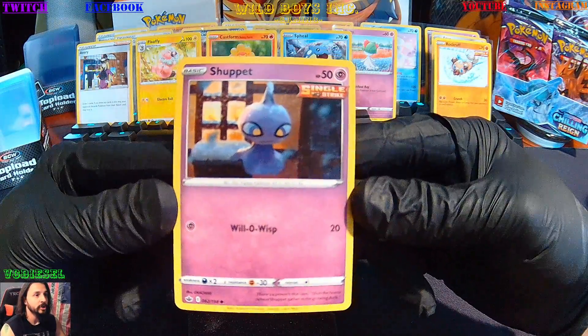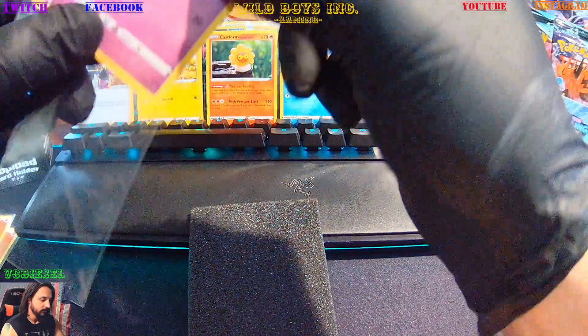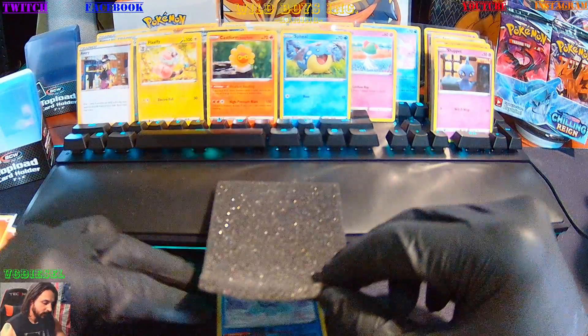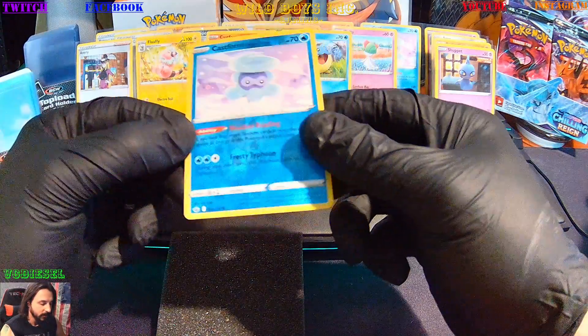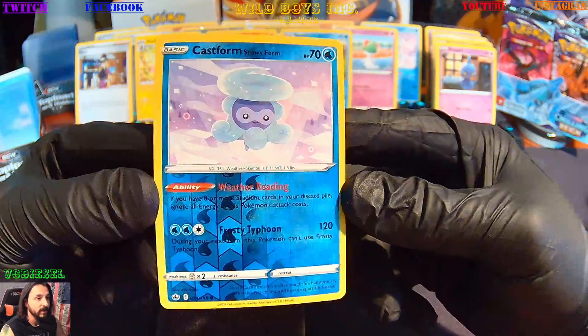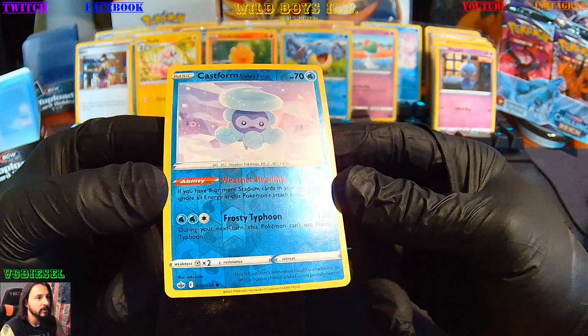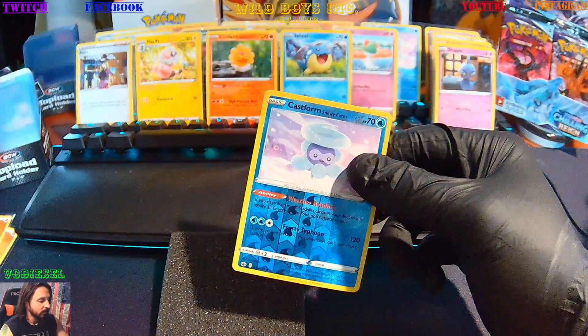And we're gonna get Shuppet. Then we're gonna get Castform Snowy Form, which we have over there, but this one's a reverse holo which is an addition. Awesome.